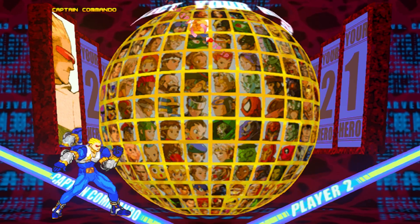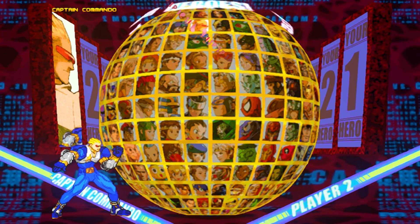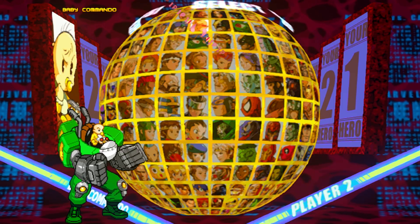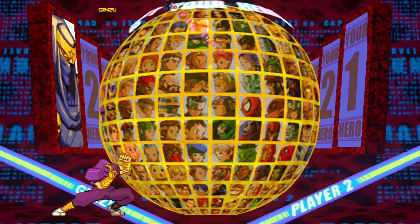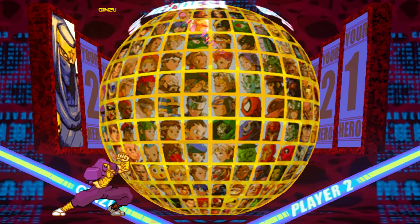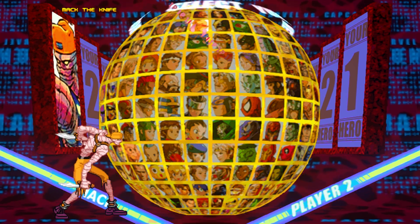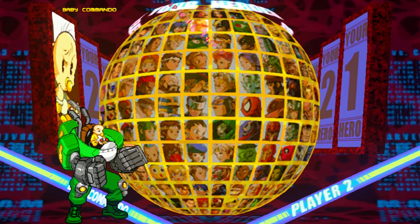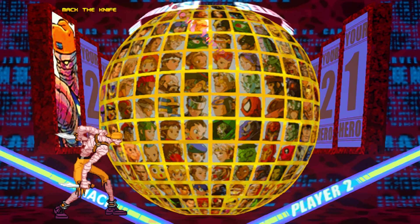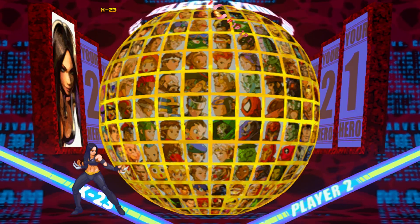Another thing I did while adding secret characters: for characters that consist of more than one character — a team or something special — I set it up so you can select the characters on the team. The best example is Captain Commando: all of his buddies that pop out during his hyper are now selectable as fully playable characters — Baby Commando, Ninja Commando or Ginzu, Mack the Knife, and Mummy Commando. Pretty awesome.